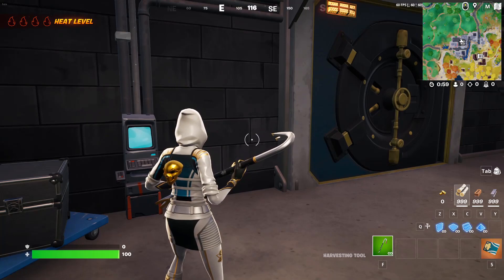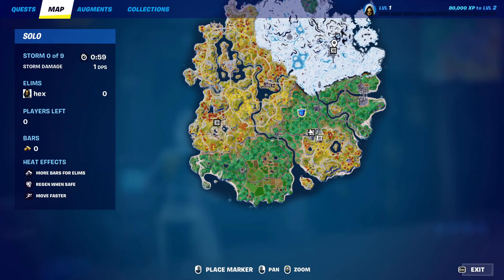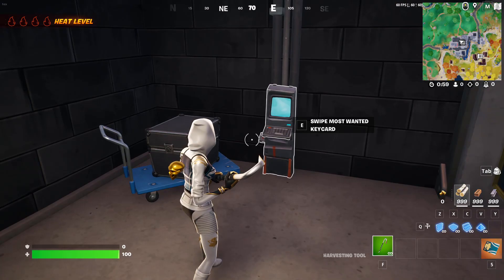Hello everyone and welcome back to part 9 events. Today we're gonna see the new vault — we have one here, one here, and one here — three vaults on the map. To open these vaults you need this keycard.